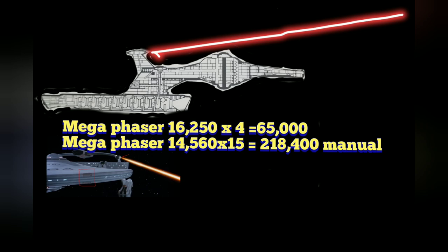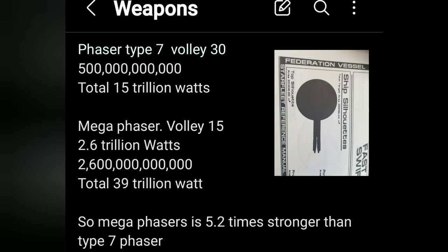So the question is: how did I get these numbers? Here's the comparison between mega phasers and Type 7 phasers. If you break down the formulas from those magazines, the mega phaser is 5.2 times stronger than a Type 7 phaser. Whatever a Type 7 phaser is, you multiply it by 5.2 and that gives you the mega phaser equivalent. If you have a different formula, feel free to use it. I had to do this multiple times because my phone was giving me different answers, so I had to break them down and do it myself — that's how much I love you guys.